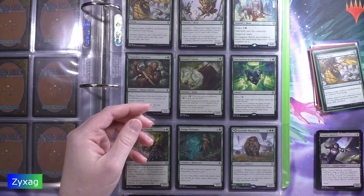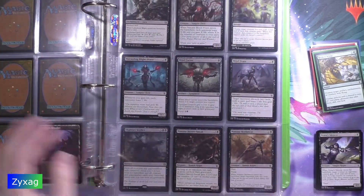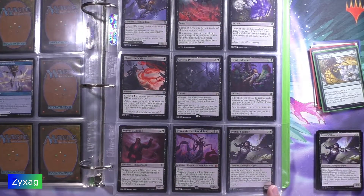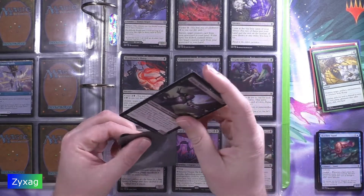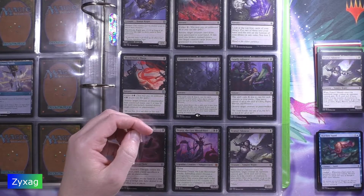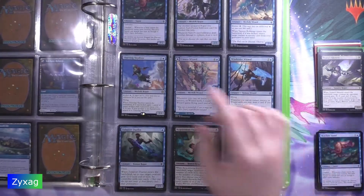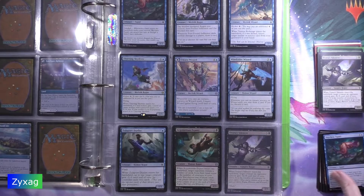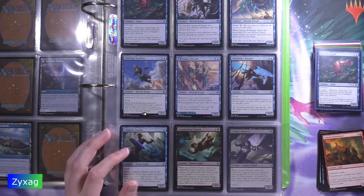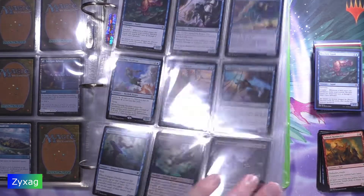Next up, Drana's Silencer. One of each color so far. Skyquave Squid is next, followed by Tuk-Tuk Rubble Fort.